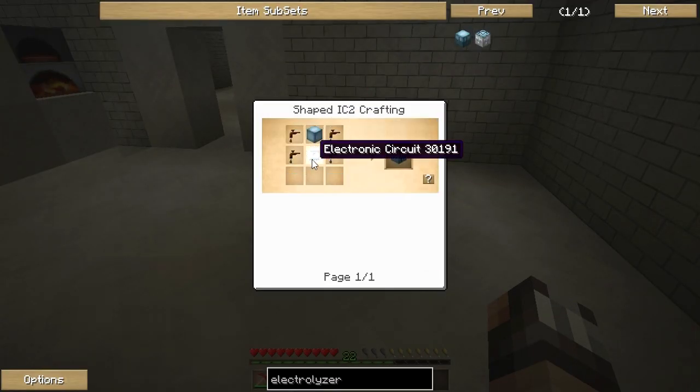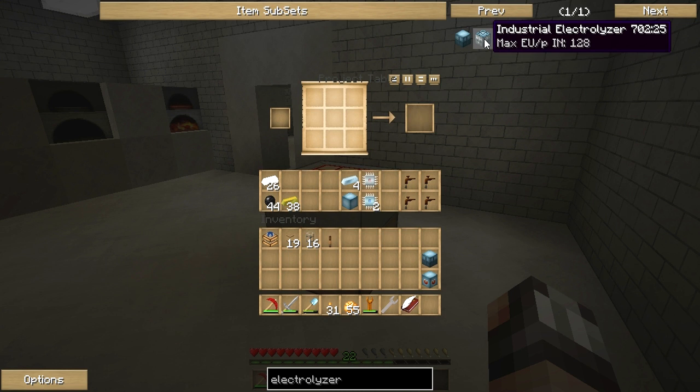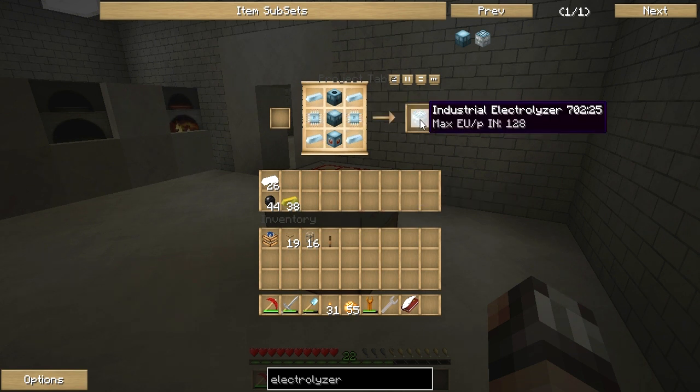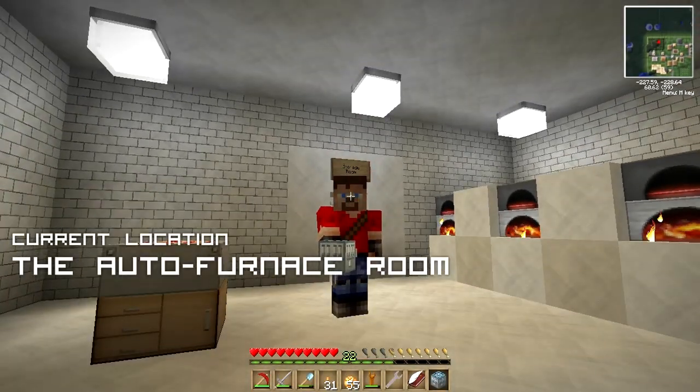All we need to do now is make our final machine — the extractor. We need another electric circuit. I've just completed another electrical circuit and we are working on the extractor — again a really basic recipe. We need our machine block, the electric circuit to power the machine, and tree taps on either side — bam, we've got our extractor. Now we've got all three machines. Let's put them into the crafting table with some refined iron and two advanced electrical circuits on the sides — and we have an industrial electrolyzer! Our first super advanced machine in this Feed the Beast series.